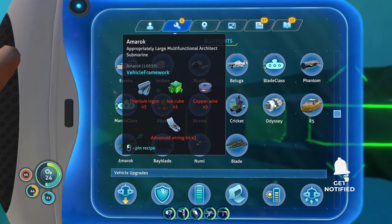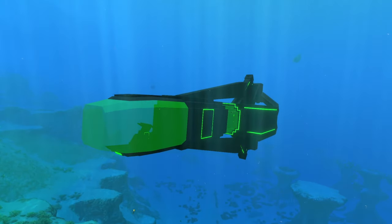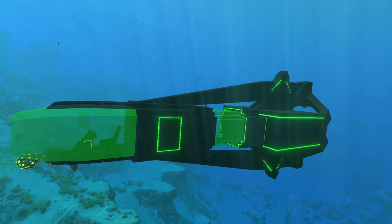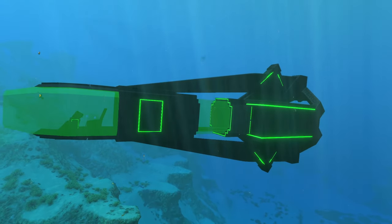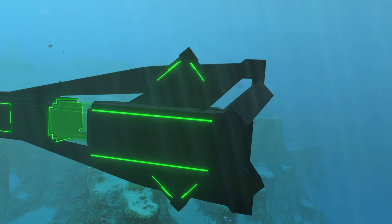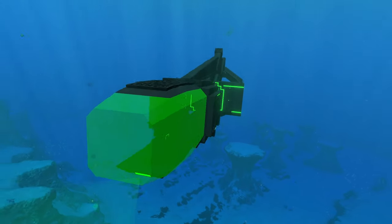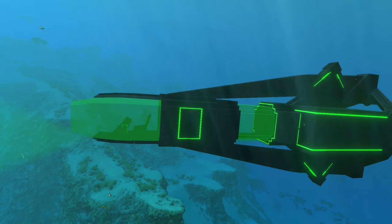The crafting recipe also isn't that bad — you only need three titanium ingots, two ion cubes, three wiring kits, and five copper wire. Since this is only the alpha it looks and plays amazingly well, and it's a lot more stable than I expected. The exterior looks super awesome, the interior looks nice, the only thing that really needs work is making that terminal a little smaller. It fits the precursor vibe well with its unique shapes, glass, and attention to detail. Thanks for watching, and I'll see you in the next one!